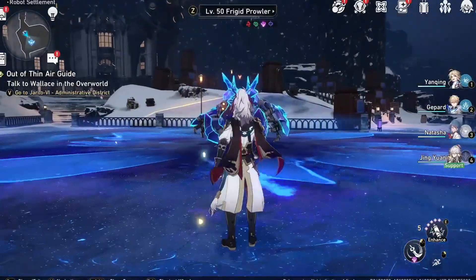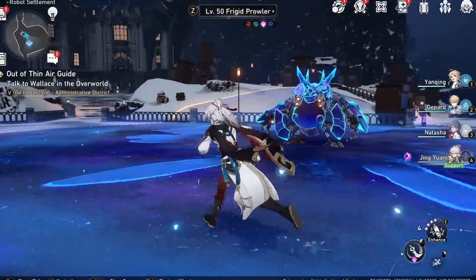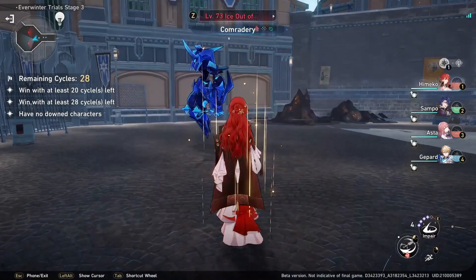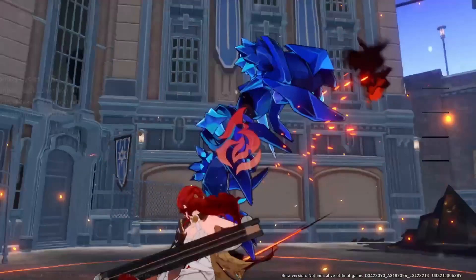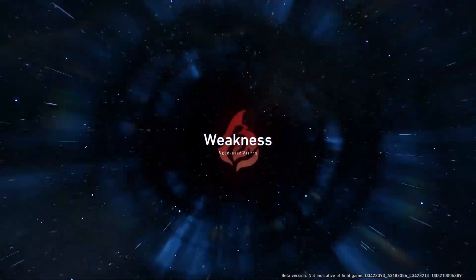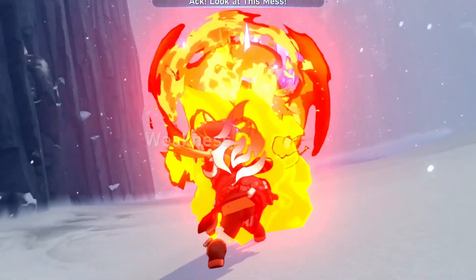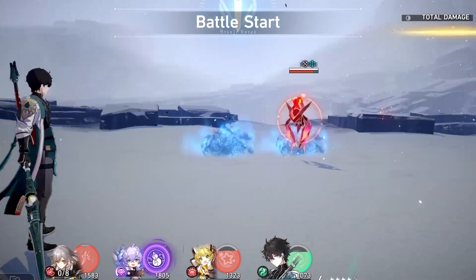First, we have his technique. I always consider this kind of non-attacking technique as really overpowered, because you can use them and stack them with your other units' technique buffs to get as much advantage as possible in the first round. When you compare it to units like Hook, where you have to directly attack the enemy to activate the technique, it seems quite awkward.